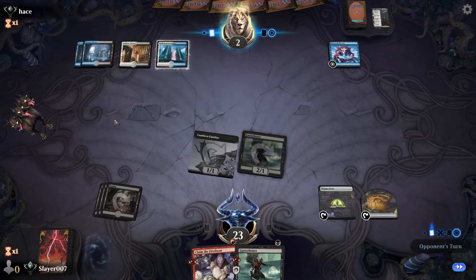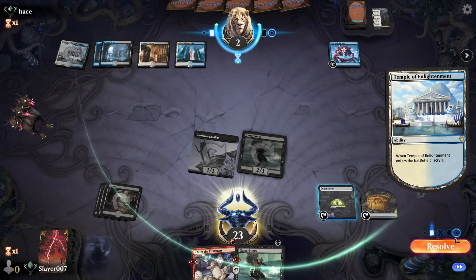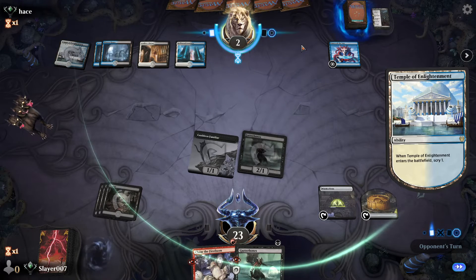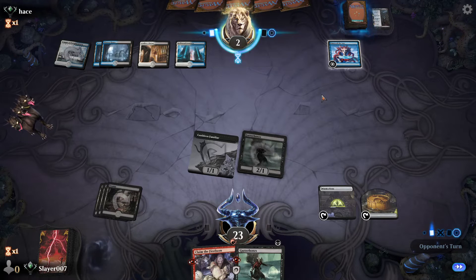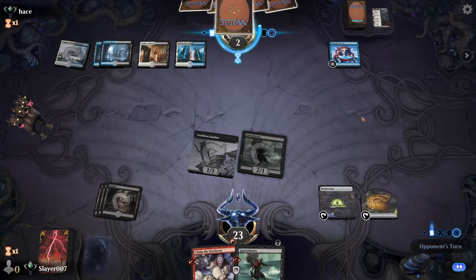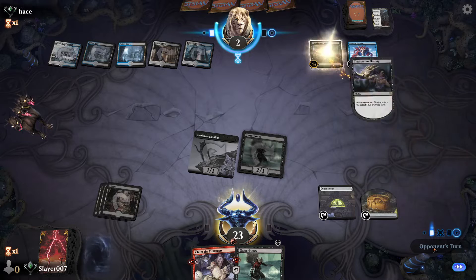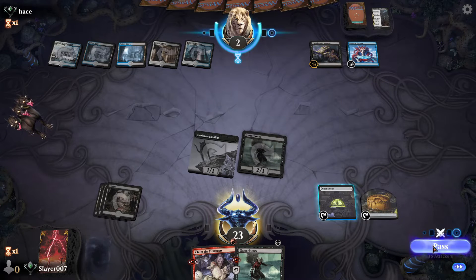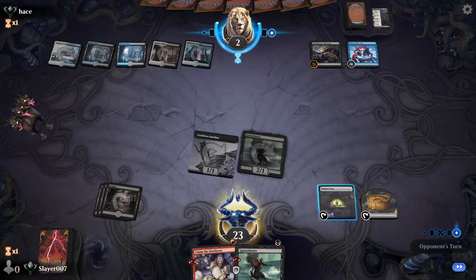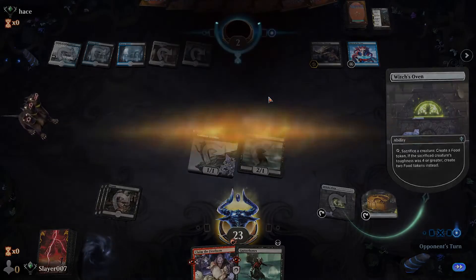We had three Swamps, two Gutter Bones, one Woe Strider — and we were able to get there. Opponent is looking at the top of their deck even though they can't really win here — Treacherous Blessing. They see the next three cards and that's game. Good game, Esper.